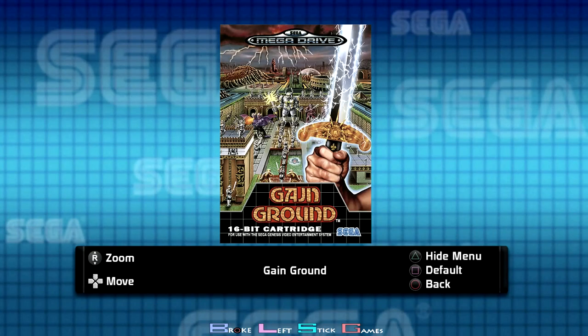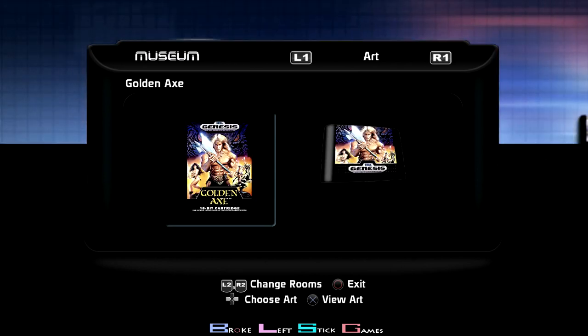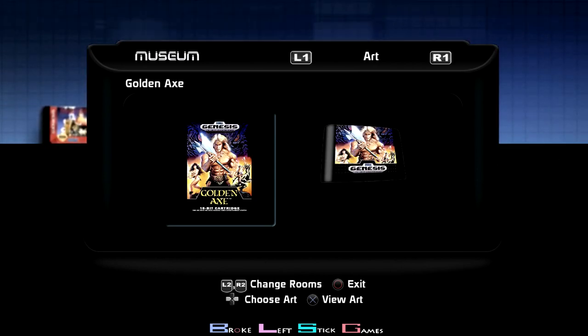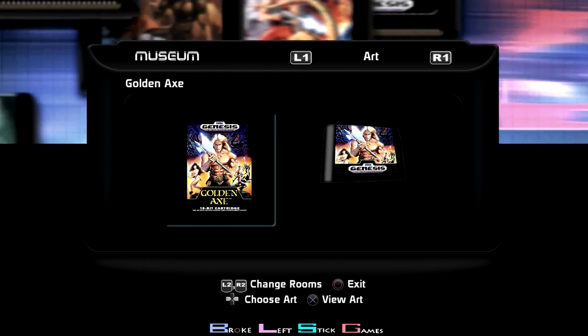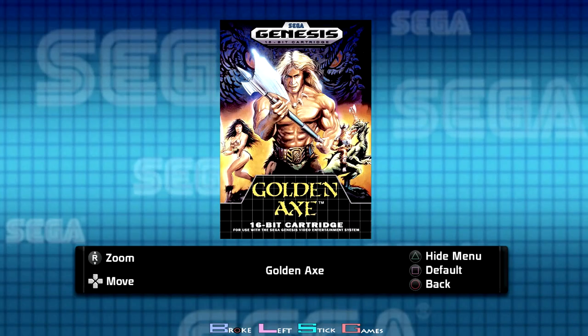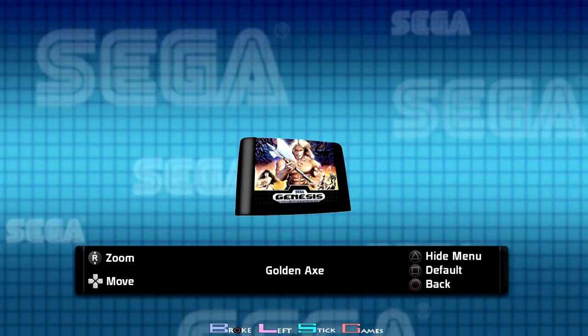Gain Ground — this was not part of the trophy, so I didn't have to do it. Golden Axe — I want to say collect 20 magics, that's what this one was. You just have to catch these little imp guys, hit them with your sword, they drop the magic little potions, and you collect 20 magics. You don't even have to use the magic, just collect 20, which takes about three stages.